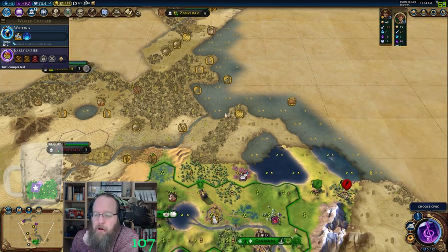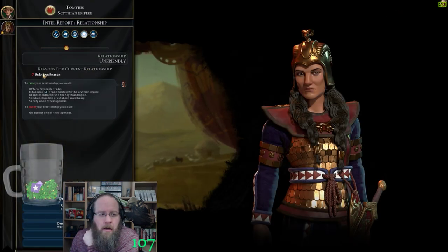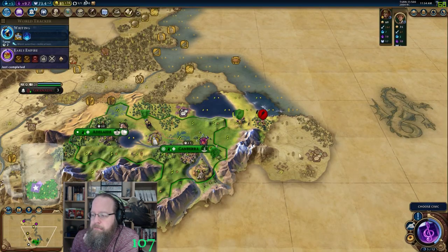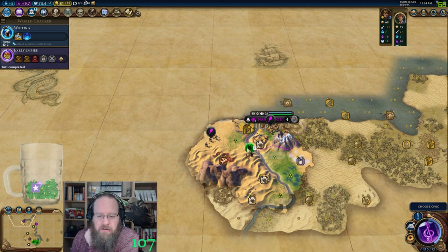How is she instantly friendly? Welcome to deity — negative 7 for first impressions. You can send a delegation the very first turn you meet somebody and they will take it, but even still she probably would have been instantly unfriendly because the first impressions is so low.